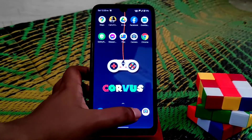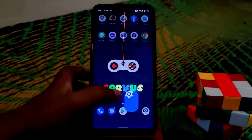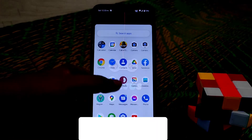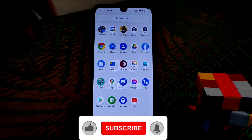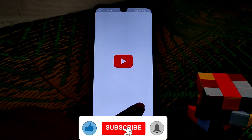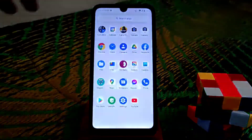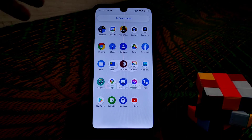By default we have the Gallery Go application — personally I like it. We also have YouTube Go by default, but unfortunately I updated it, which is why YouTube Go has been removed. So you guys should not update your software.